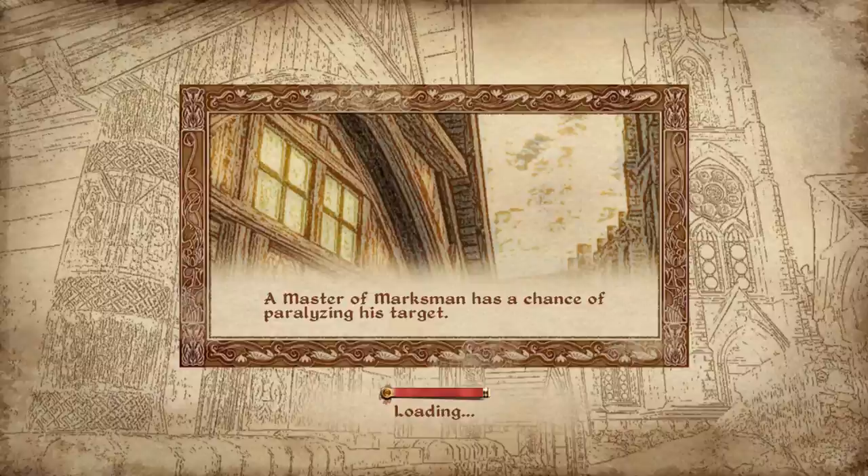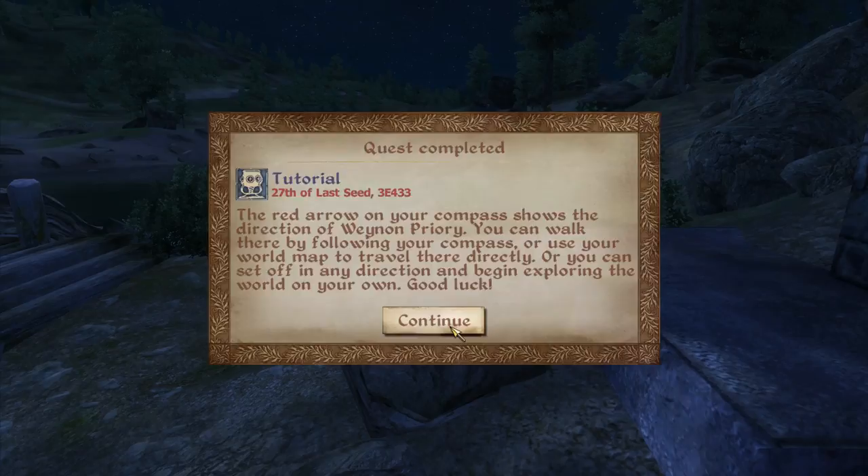Believe it or not, we are almost done. If you happen to have a save file already outside the sewer and just want to beat the game quickly, go ahead and load that up. To beat the game from here, all we have to do is use fast travel and go to the Imperial City Temple District.